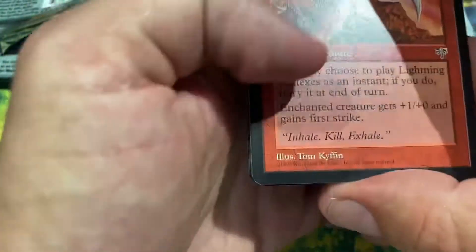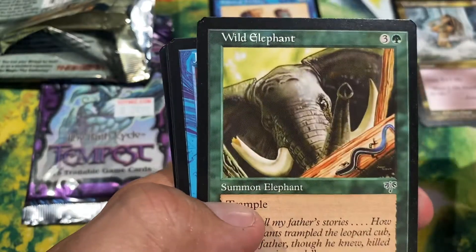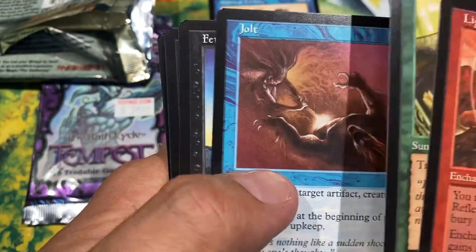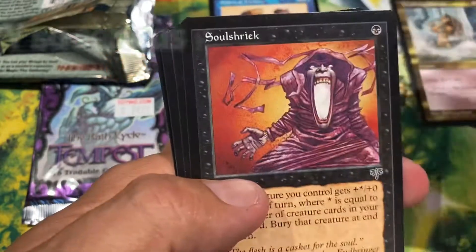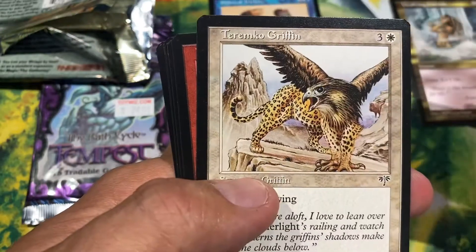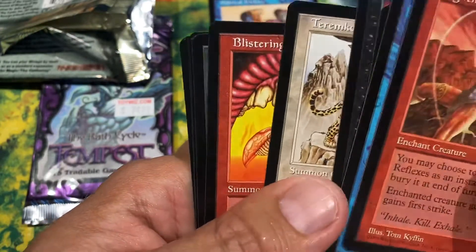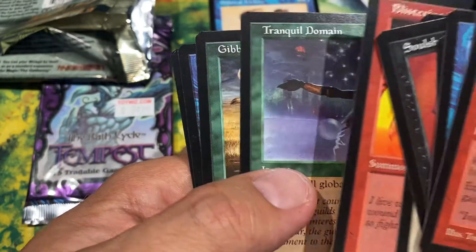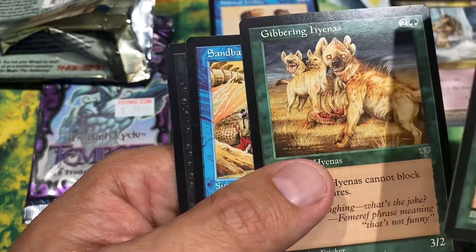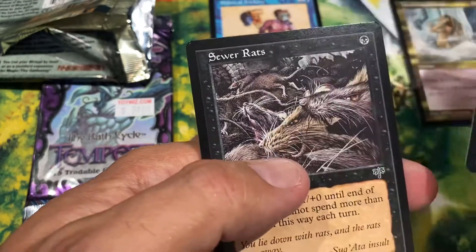Let's take a look at some of these commons and the art: Lightning Reflexes, Wild Elephant, Jolt, Feral Horror, Soul Shriek, Teremko Griffin, Teremko Griffin, Blistering Barrier, Tranquil Domain, Gibbering Hyenas, Sandbar Crocodile, and Sewer Rats.